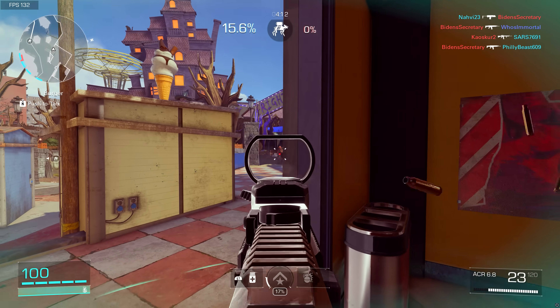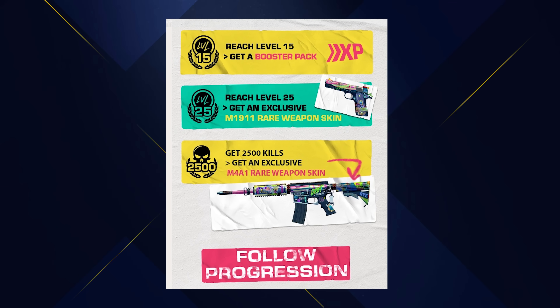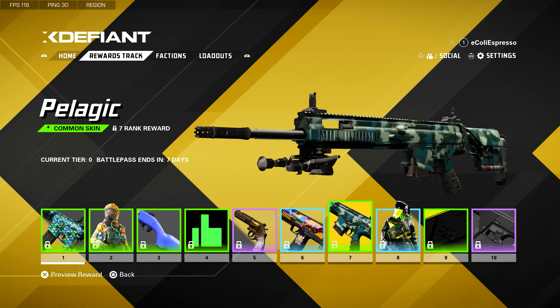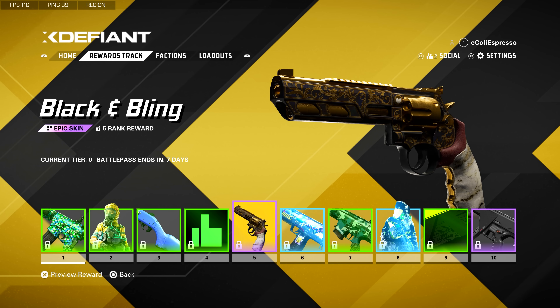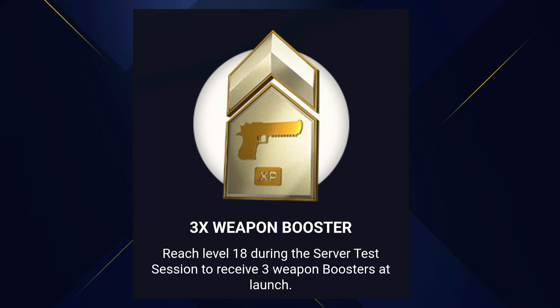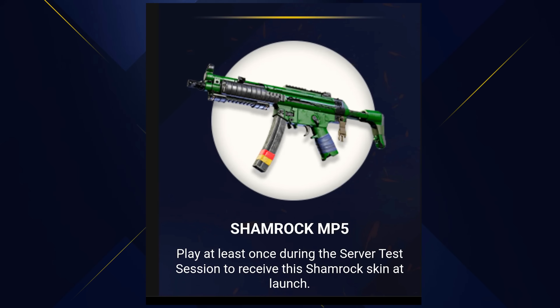On day one when you log in, you should have all those backlogged earned rewards available on your account immediately — things like beta participation awards from last year, test session participation rewards, XP tokens from the last test session, and Twitch drops from the beta. I'd imagine there will also be additional Twitch drops at launch and beyond. All that stuff — certain skins, XP bonuses — will be there if your accounts are properly linked to your Ubisoft account.